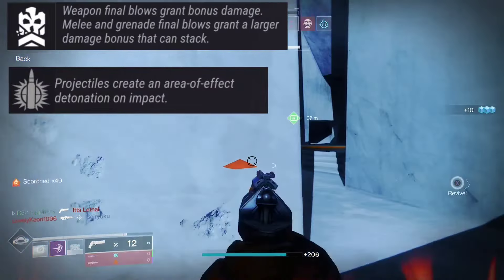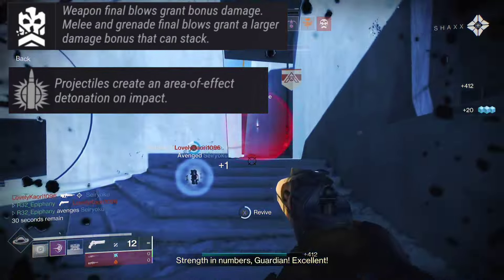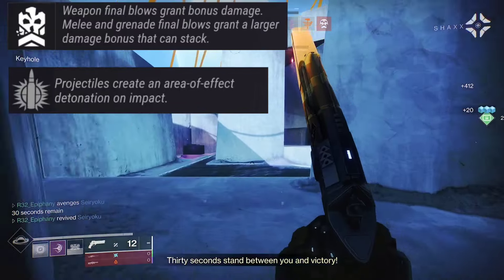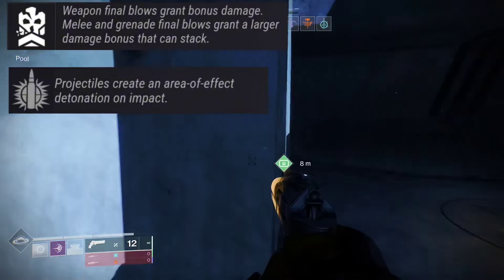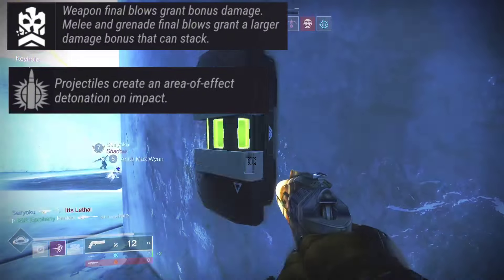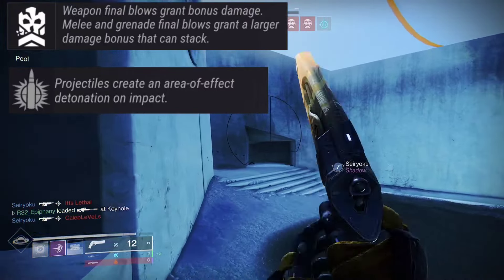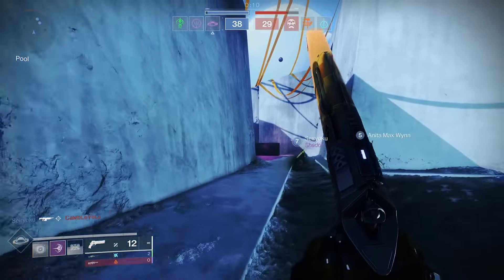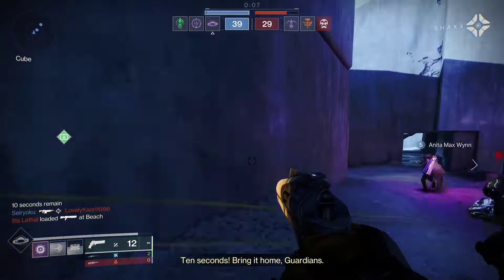Desperate Measures with Explosive Payload would also be a nasty PvP roll. Desperate Measures has weapon final blows granting bonus damage while melee and grenade final blows grant a larger stackable damage bonus, and pairing that with Explosive Payload's area-of-effect detonation gives you increased damage across the board.